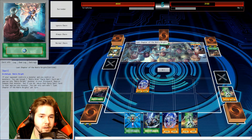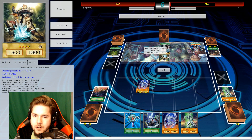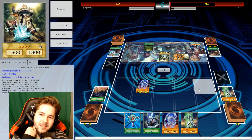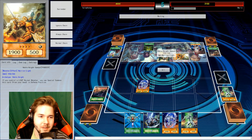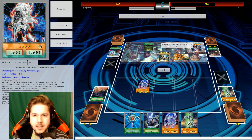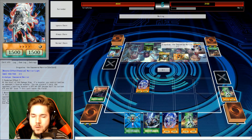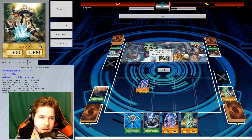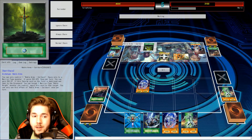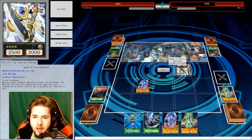Last Chapter of the Noble Knights allows me to special summon a Noble Knight from the grave, along with an equip spell from the grave. I'll special summon Gawain. There's nothing left in your hand, so Empowered Warrior is not going to be able to pop his effect. I'm going to overlay both of these. That'll do it — Utopia, going straight into Lightning.